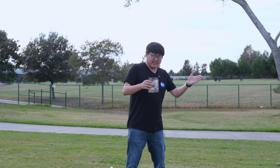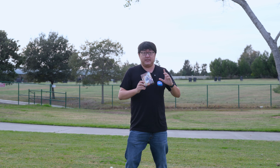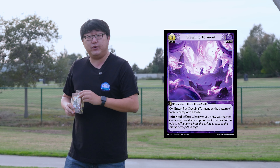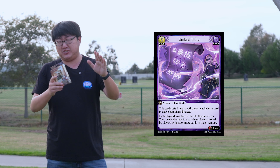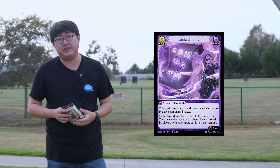You can potentially deal around 12 damage and generate two Creeping Torments onto your enemy's lineage. Creeping Torment is a curse card — a brand new card type — that slides into the bottom of any champion's lineage. It does two unpreventable damage any time they draw their second card of the game, which combos well with Umbral Tithe, which forces them to draw two cards into memory. So this is a very cool execution-style play: shoot them with Shadow's Twin, generate two Creeping Torments, and play Umbral Tithe to deal the extra damage.